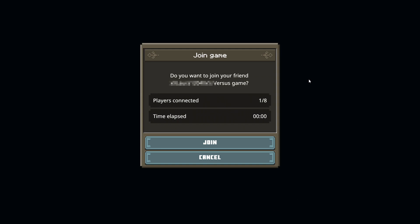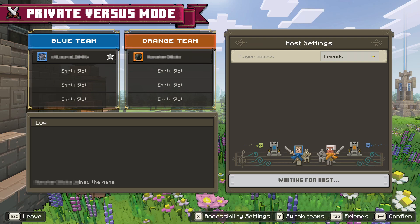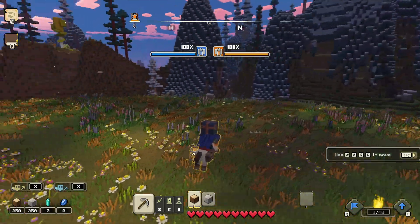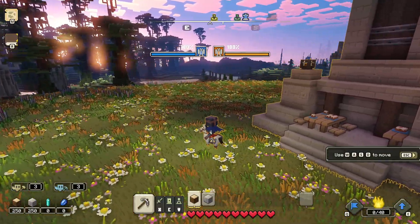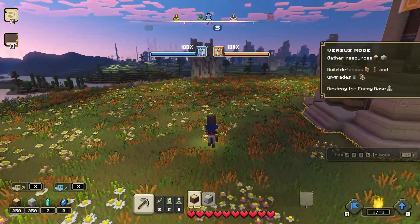You will now see the option that says do you want to join your friend's game — you need to select join. As you can see we are now on the private server. I am now going to go ahead and press play and we are going to join in. And there we go — I am now in the private game or server. That's how you host your own server on Minecraft Legends.